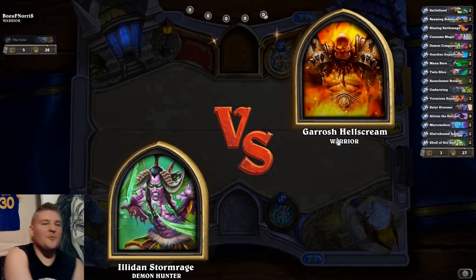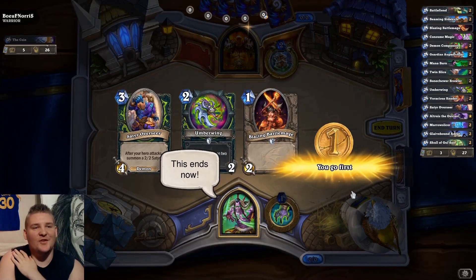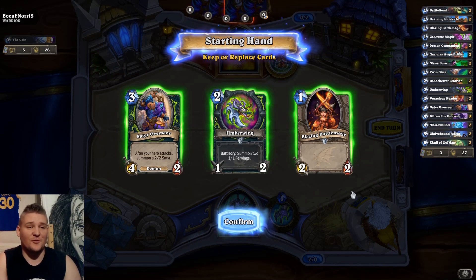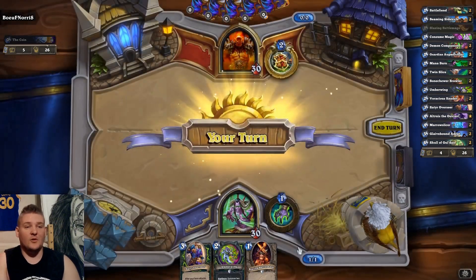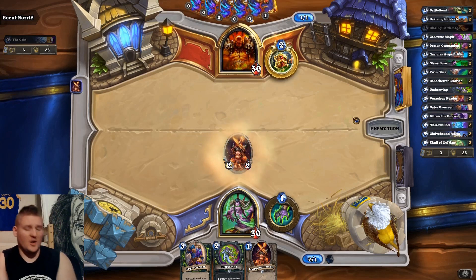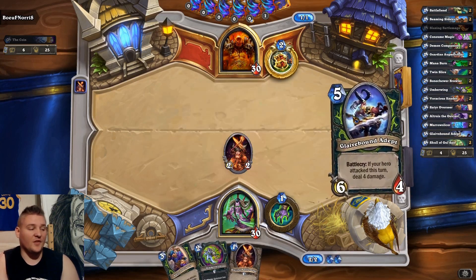Let's play another game. Another Warrior — back to back. I'm thinking he's playing a similar bomb archetype. Look at this hand — this is perfect. I love to see this. We're going first, so we keep everything. This is arguably the best hand you can have: Blazing Battlemage on one into the Umberwing weapon on two, then Satyr Overseer on three to make use of that second weapon charge. Hopefully we present boards quickly that he just has a tough time dealing with.